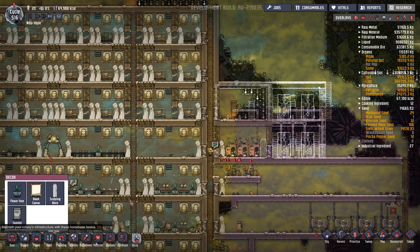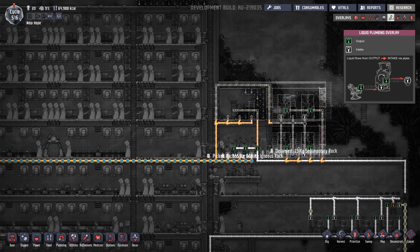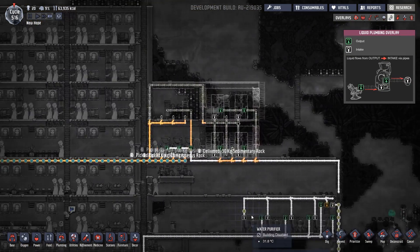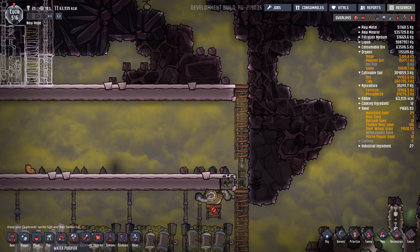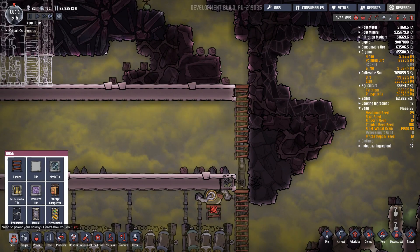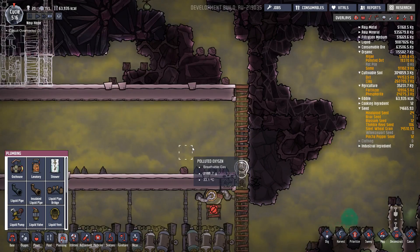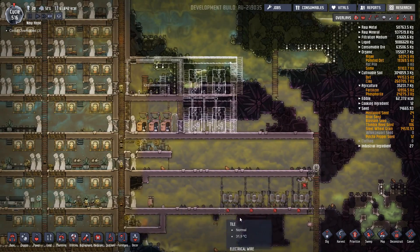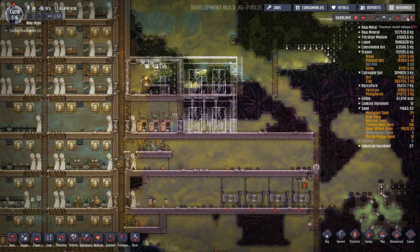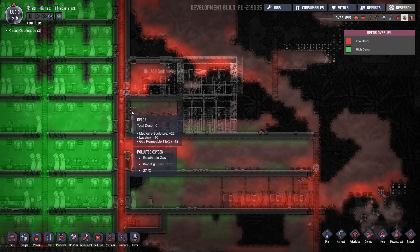Okay so we've now got - hang on, it's not even connected. So from there I need to put in plumbing, liquid vents, priority nine - get that done. And then we've got another three toilets. What's the decor in there now? Twenty-five. Can we put any pictures in there? Oh yes, perfect.